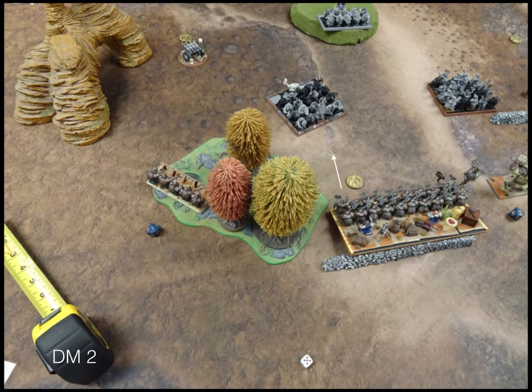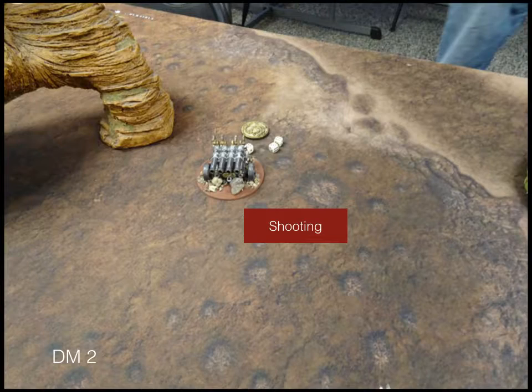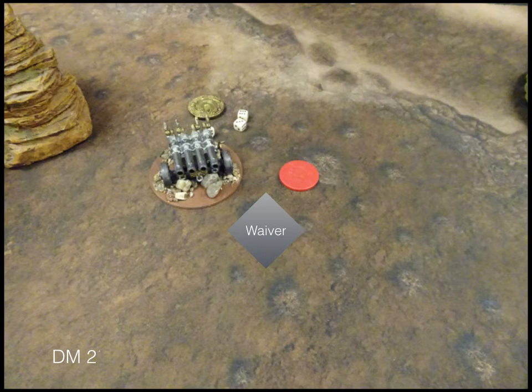My turn 2: my shield breakers take a little trip over the fence so they don't go very far. My rangers do a little pivot to get a couple more things in range. My rangers on the right move up as fast as possible, claim a token, swing around, and start shooting at his bombard. The rangers in the woods take a few shots at the organ gun. I throw my slayer at his iron guard to no effect, and the flame cannon attempts to cook the king doing a single damage. The organ gun gets wavered.